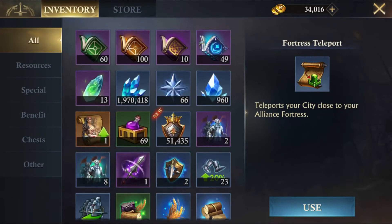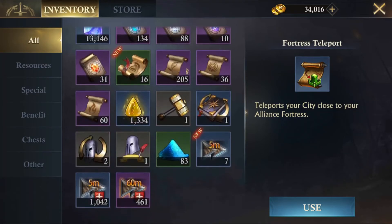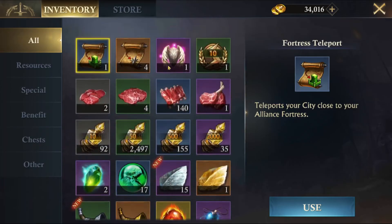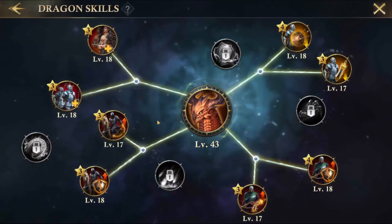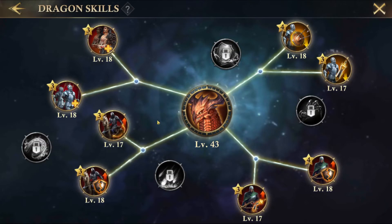These crystals can be acquired in a couple ways: the alliance store, certain events, and purchasing them. There's also a cool thing about intensity crystals — in your inventory you can synthesize them, and if you have 8 of a lower tier, you can combine them to make 1 of the higher tier. So they're not just wasting space in your inventory.